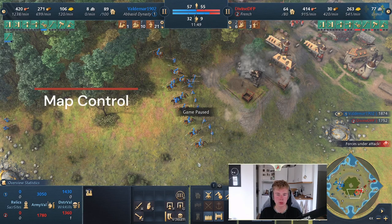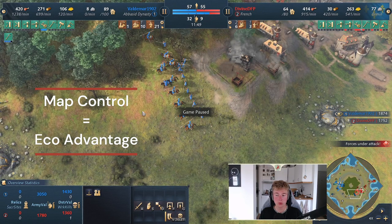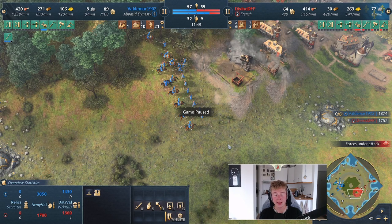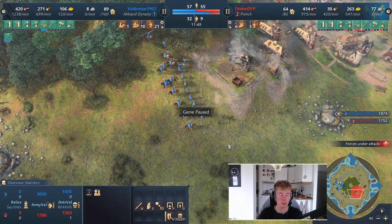This is why map control is so important — map control equals eco advantage. Play the game more actively. Don't go four town centers and boom away until 20 minutes; it's not going to be worth it. If you can take early map control, you can deny resources from your opponent and win more games. You're almost strangling your opponent for resources — if you're circling around their base all the time, they're going to be out of resources: out of sheep, out of berries, out of deer. If they can't push out, you win the game because you have the map and you have the resources.